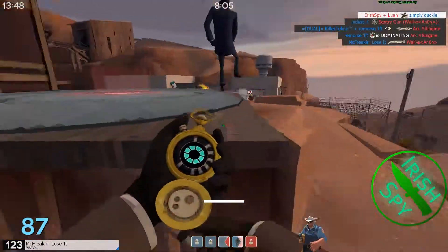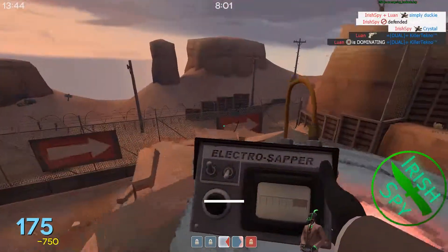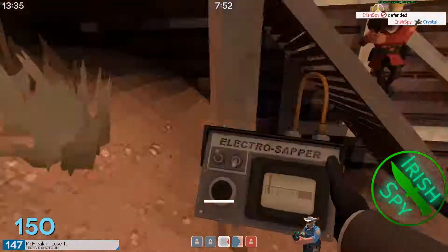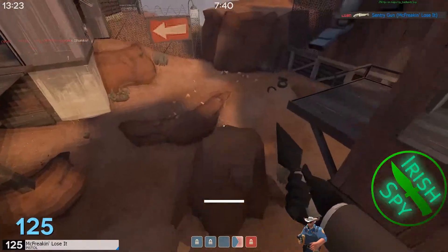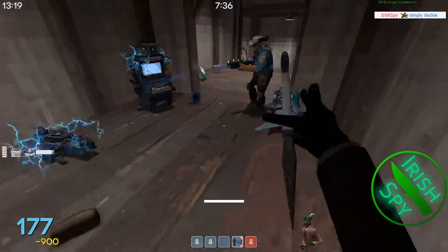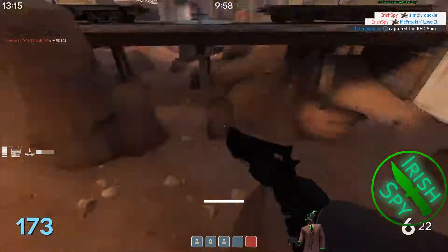Then I just walk up and get an easy pick on the Spy — it was capping the point. I'm going to speed up this footage right here, because nothing really happens for the next couple of minutes. When I get it out right here, I notice there's a Mini, and they're all set up in this corridor. I get that pick on the Medic again, strafe, and get a pick on the Engie. All of his stuff is sapped, so his stuff is going down.